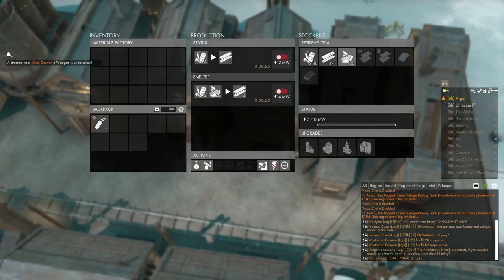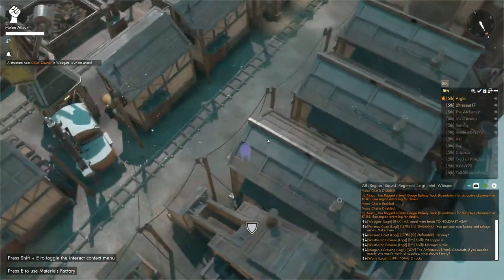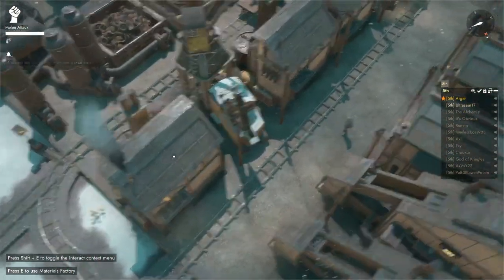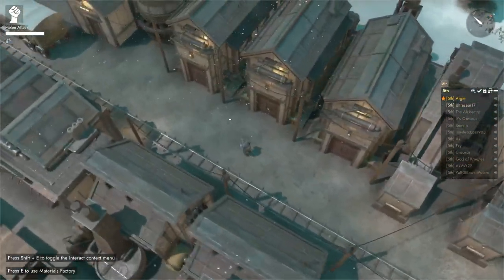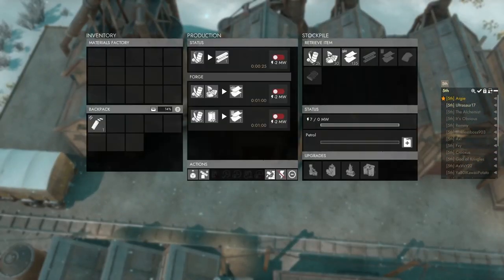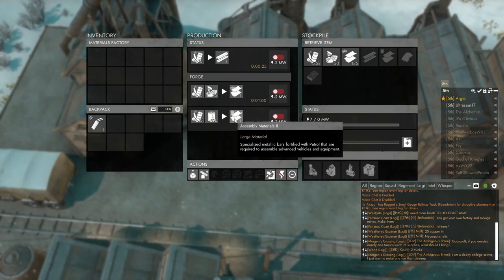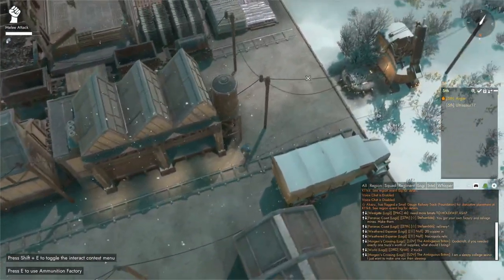Now we can make construction materials at a much faster pace. Once we have enough, we'll upgrade our production to take petrol. Then we want to start actually utilizing our facility, and for that we need assembly materials 1 and 2, which are used for making the first small gauge train.